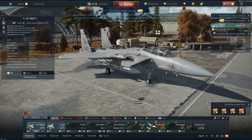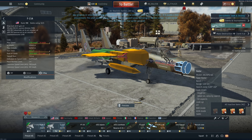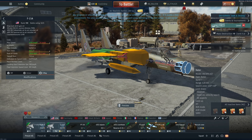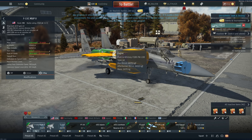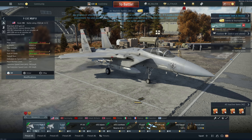This aircraft has a slightly better, more advanced radar compared to the F-15A. This is the AN/APG-63 V1, which also has HMS mode, whereas the F-15A's AN/APG-63 lacks HMS mode. The range, search zone, and other parameters are otherwise the same between the two.